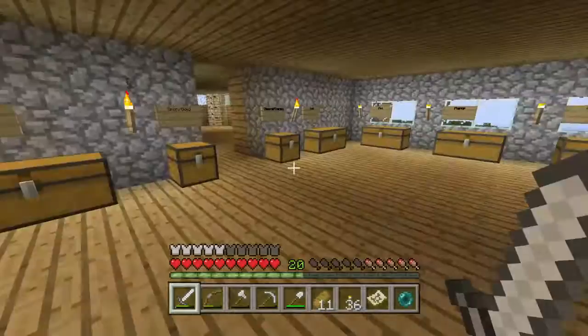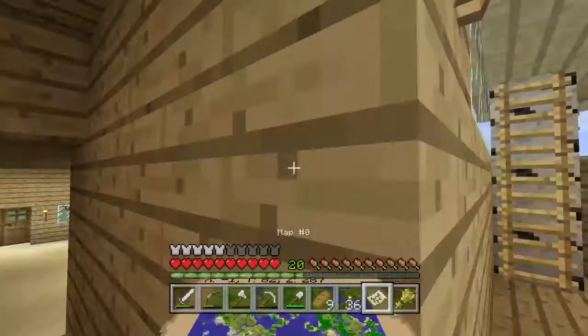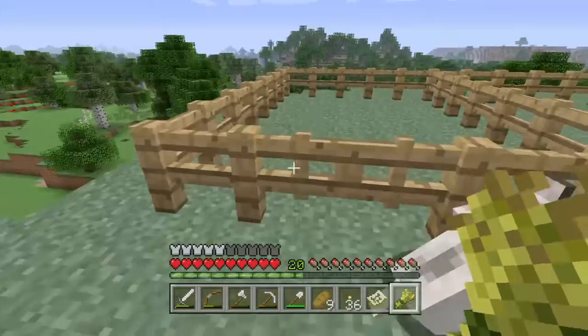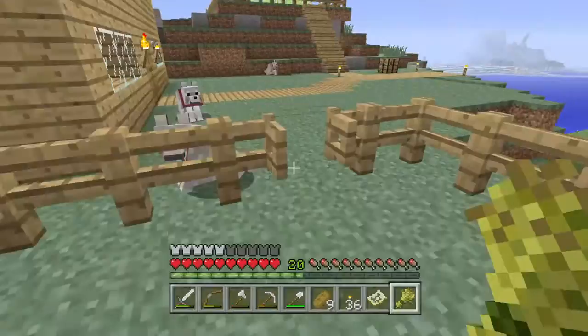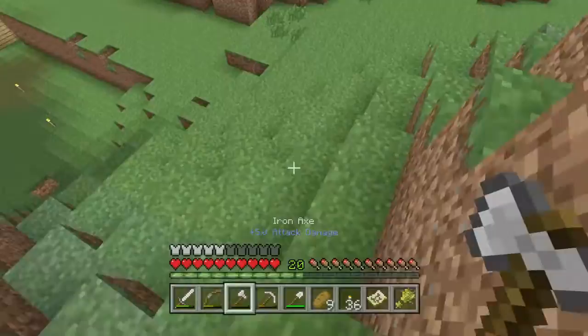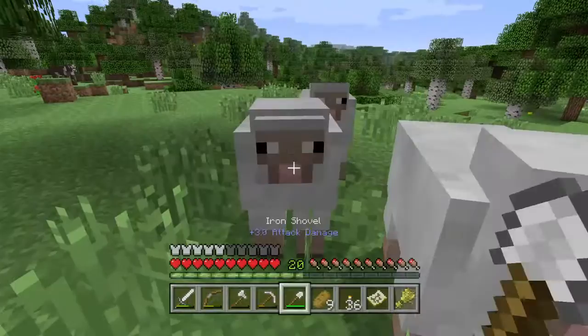Here's the wheat and I got the carrots so I can make pigs follow me. If you don't know how to make animals follow you - for sheep and cows it's wheat, for pigs it's carrots. In this first pen we'll just have sheep. I'm going to grab a sheep - just one sheep, I don't need four, I'll kill the rest.